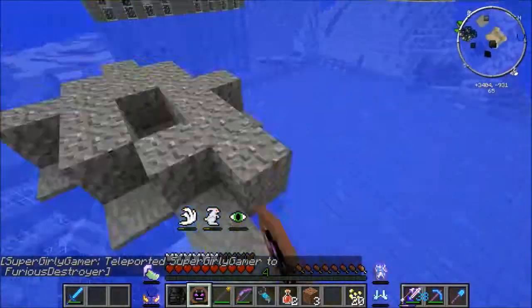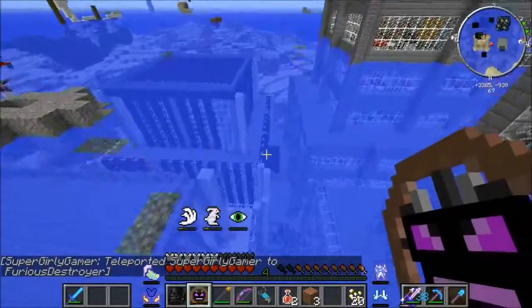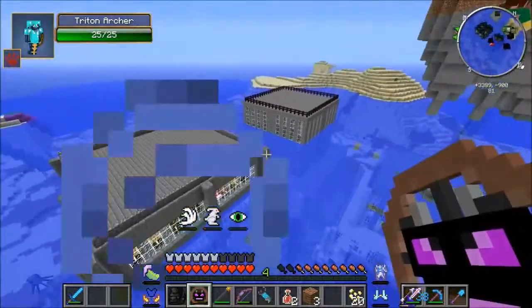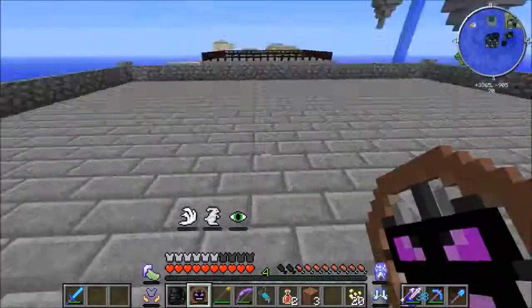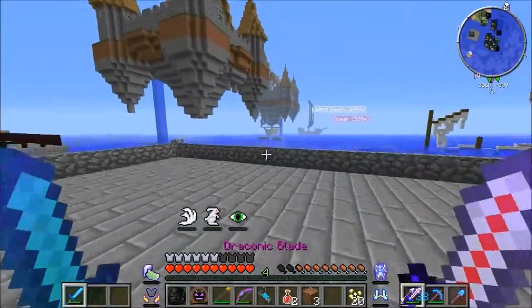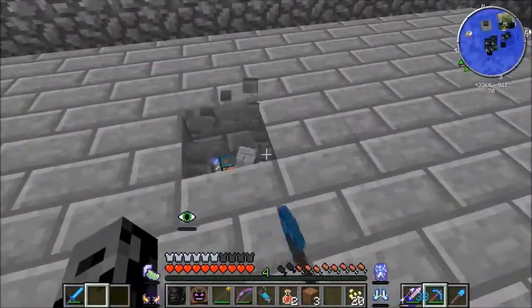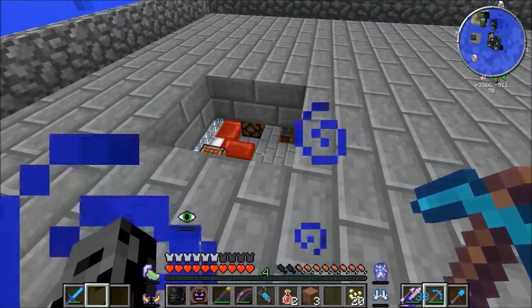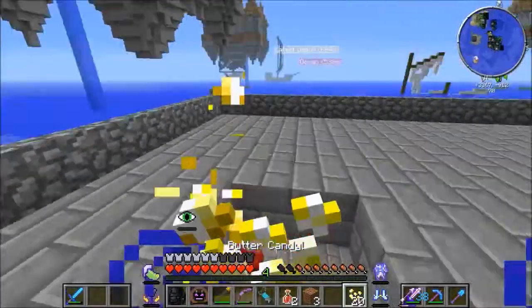Oh my god, this place is huge! It looks like there's four different giant buildings that go all the way down into the ocean. Do we have to go through every level? We'll see how big it is — I don't want to bore anyone with 7,000 floors, but I do want to explore a lot. We'll play it by nose. Because you know, I can't hear anything — I can smell something.